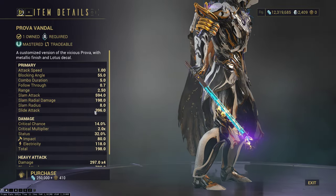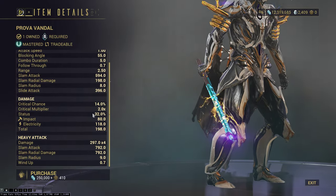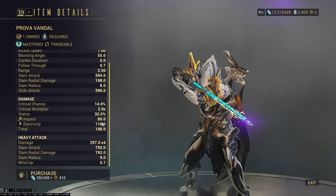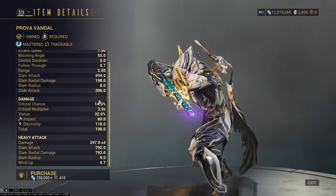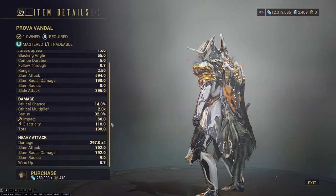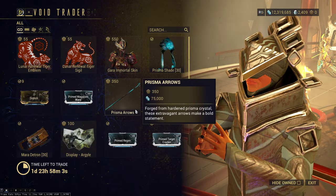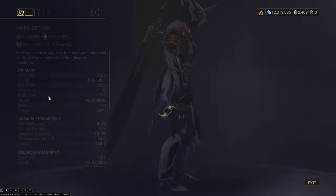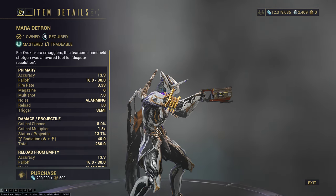Prova Vandal is a really old weapon — it's pure electric, a little bit dated. It's interesting, I guess, but not that relevant in the current meta. You could get some use out of it because of the innate electric damage, but otherwise it's mostly mastery rank fodder. I wouldn't say it's a big choice.